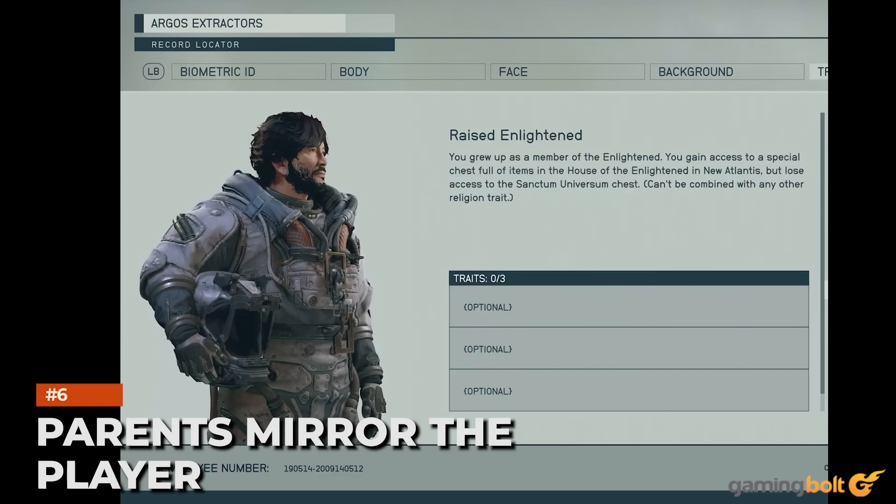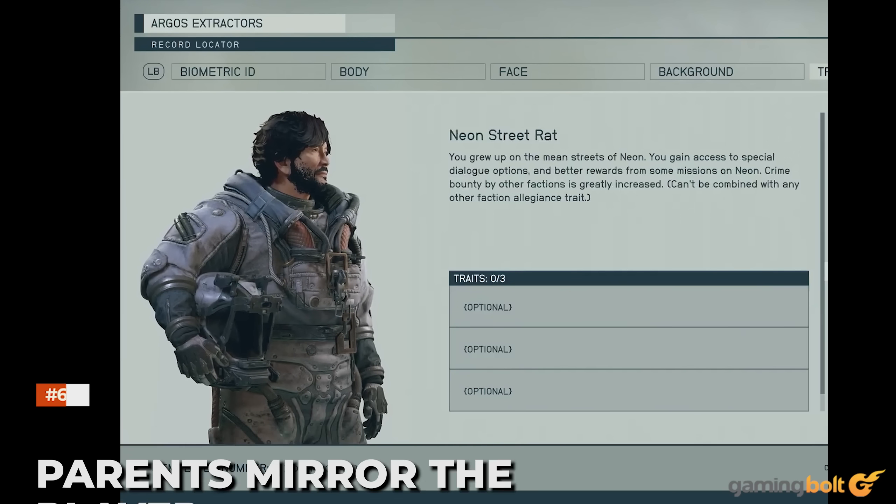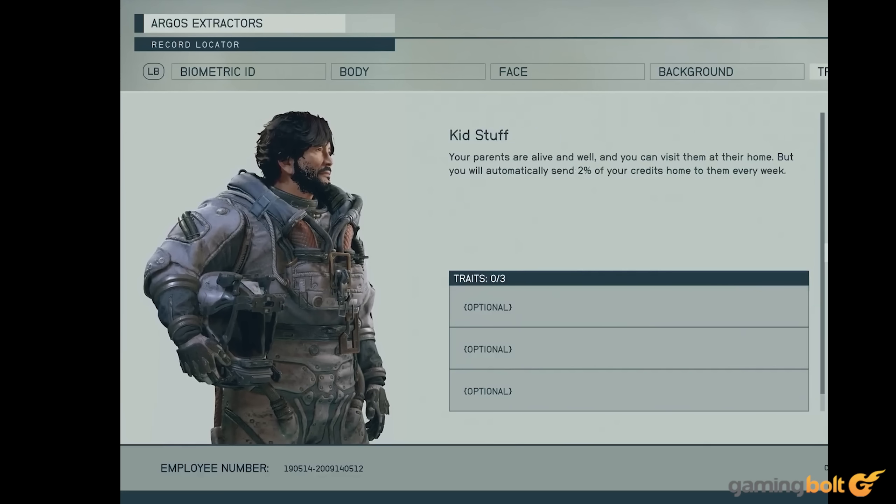Parents Mirror the Player: Traits are a pretty cool addition to the average Bethesda RPG experience, allowing for additional benefits and detriments to your character. Kid Stuff is the most interesting because it lets you visit your parents, with a portion of your earnings going towards them. In a recent Q&A on Discord, designer Emil Paglarulo and design director Will Shen confirmed that their faces will match your character. "Just as we did in Fallout 3 with your dad and in Fallout 4 with your son, in Starfield, if you take the Kid Stuff trait, your parents are based on you," said Paglarulo.